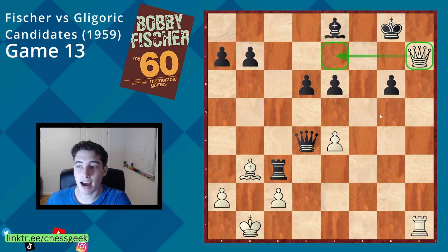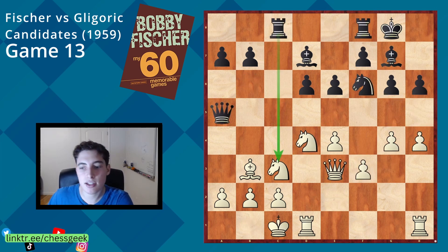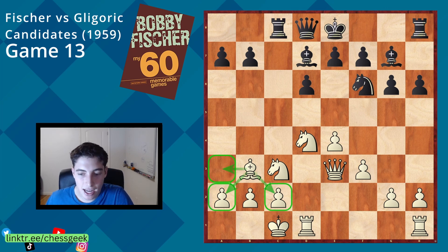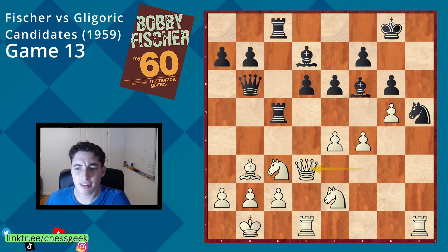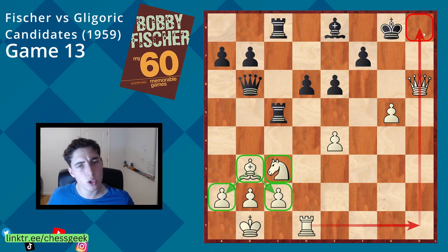After queen to h7, black decided to resign — that's how the game ends. A nice quick instructive game: very smooth, but with a huge balance to think about — how to defend while still attacking. The early decision to give away the dark-square bishop was really foreign at the time; bishop takes c4 was almost obligatory. But it meant black had a very difficult time attacking on the queen side, while white still launched the pawn storm. Fischer really employed this idea for the first time — keeping a solid defensive structure with the bishop on b3 while maintaining great attacking possibilities. Hopefully you enjoyed this video, subscribe for more quick recaps, and I'll see you next time!